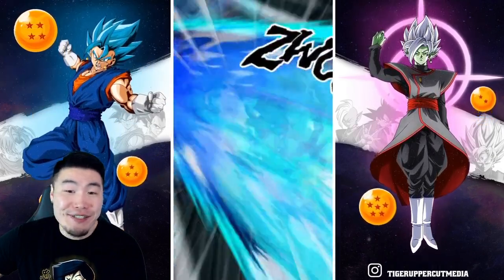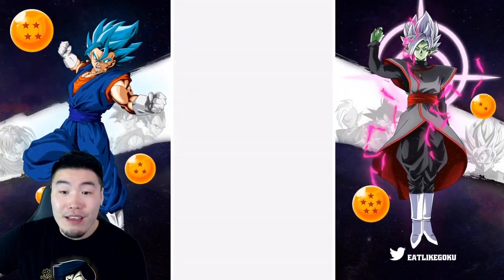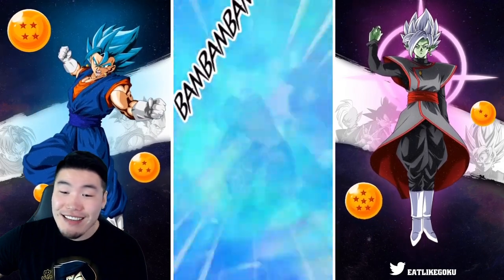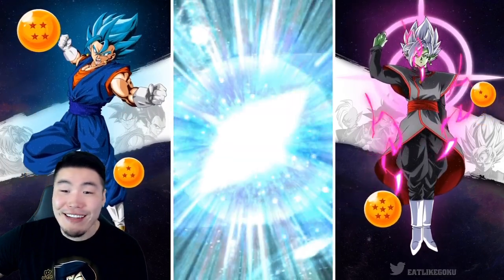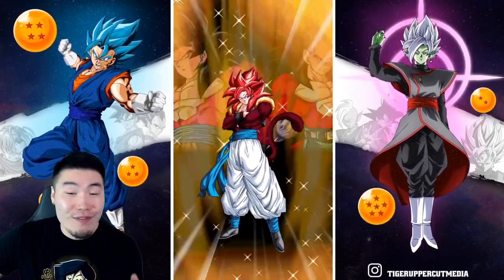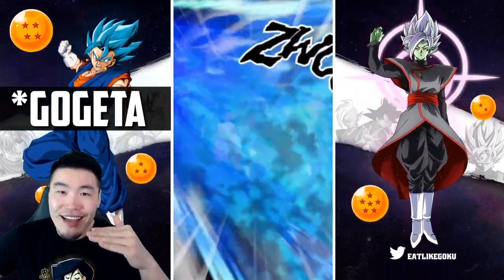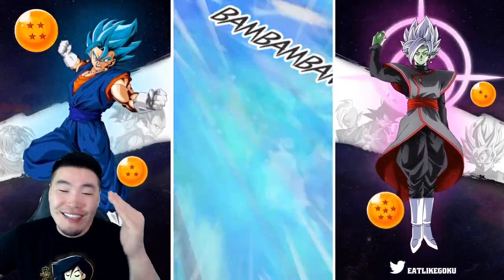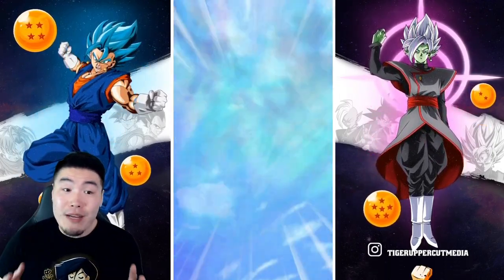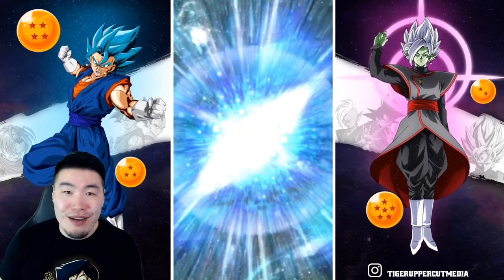I hate this animation so much. I've had to watch it a million times in the past and I just hated it every single time, because it's just so boring. Like, could they not have thought of anything more interesting for Super Saiyan 4 Vegeta than a water gun at three different angles? Like, literally, that's what it is. And I know it's old, I know it's from like three years ago, but even back then I feel like it could have done a bit of a better job.